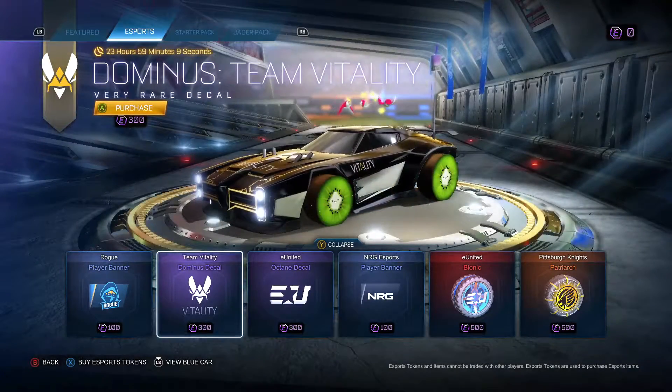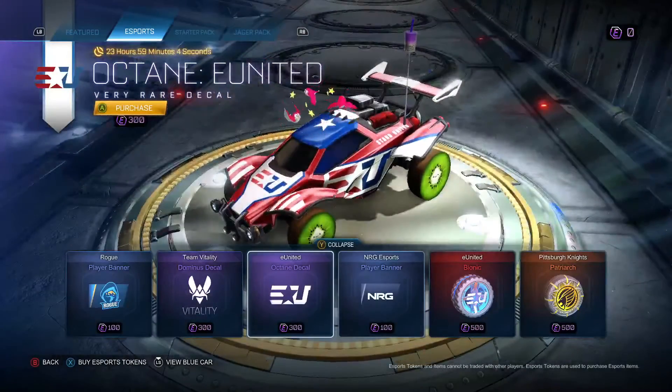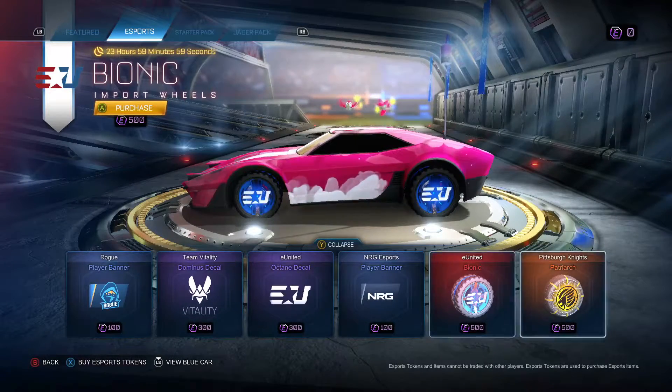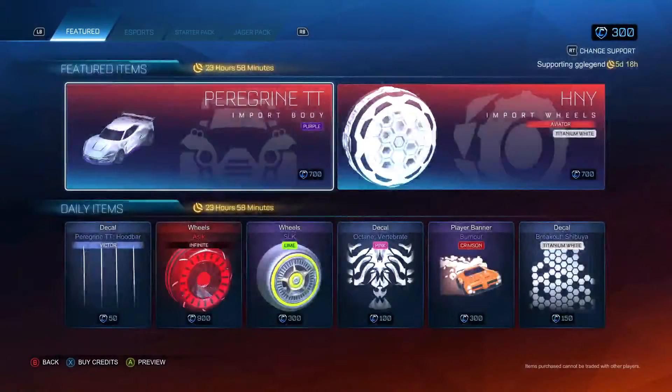we have the Rogue player banner, the Team Vitality Dominus decal, the eUnited Octane decal, the Energy Sports player banner, the eUnited Bionic which we saw yesterday, and the Pittsburgh Knights Patriarch which we also saw yesterday. But that is it for the shop.